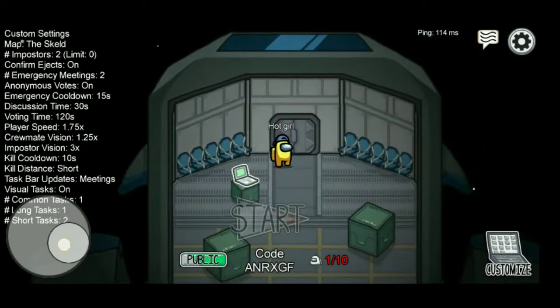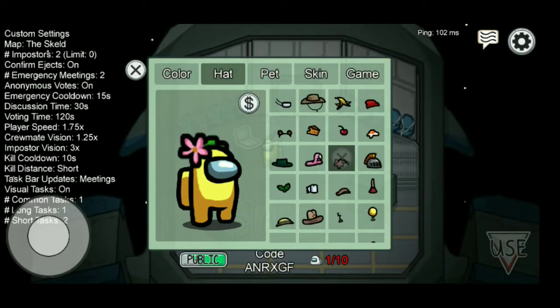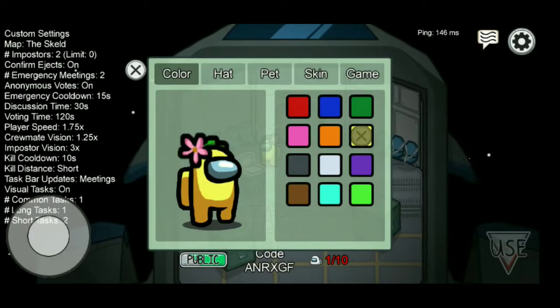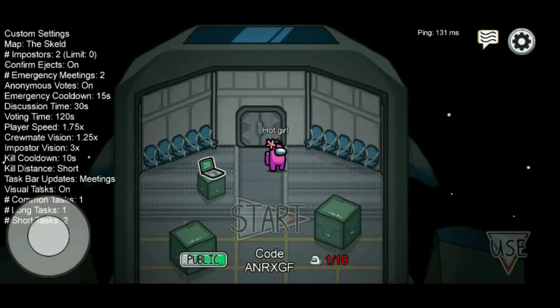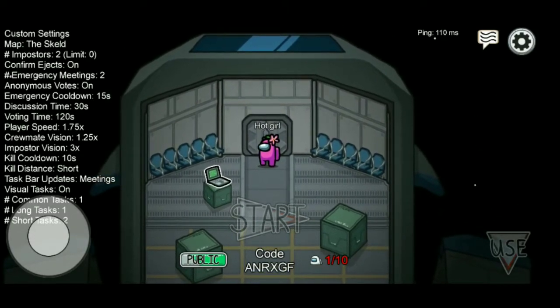You have to change your outfit as well — the color and the hats. I'll pick this flower for the hat, apply the flower thing, and the color is pink because most girls like pink. Now we are just going to wait.